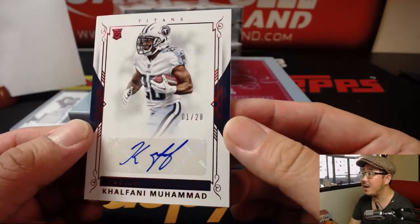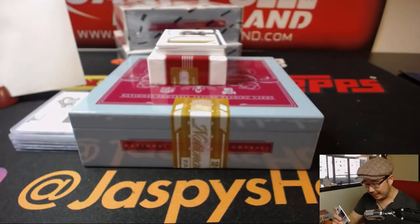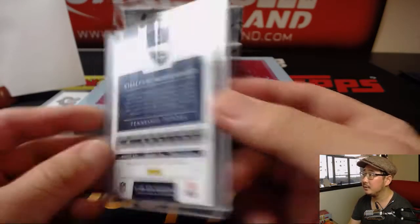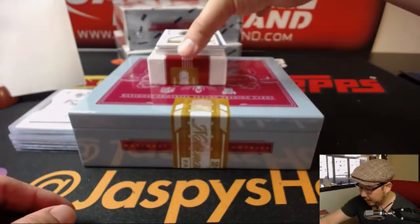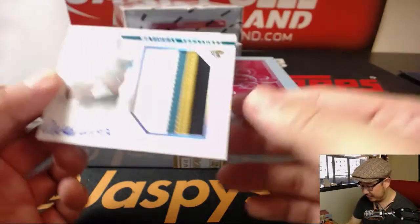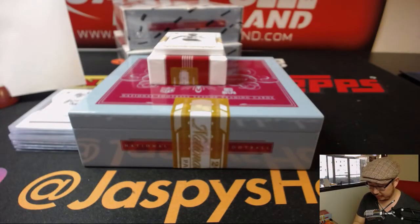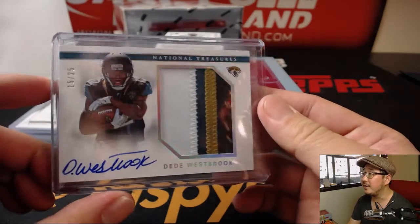Kilfani Muhammad — 1 out of 28. Going to Fidel with number one. Out of 25. Dede Westbrook — 15 out of 25. Number five, going to Bruce. Another good looking patch right there for Dede Westbrook.